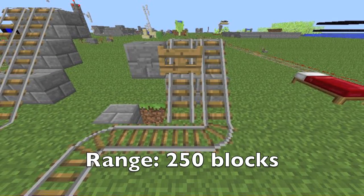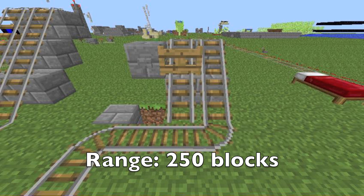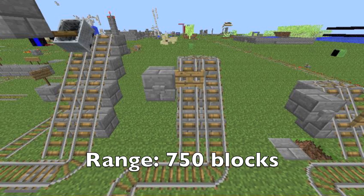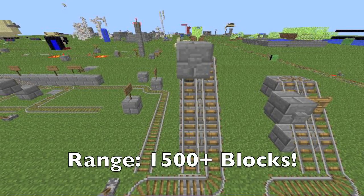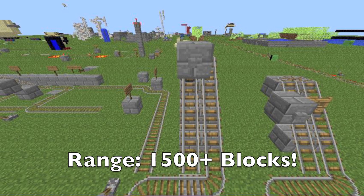There are three models of the Sieve. The Sieve Mini, for those short journeys which require transport. The Sieve Queen, for those journeys which are a bit too far for the Mini. The King Sieve, for the times where you are going to a far off land on a long ride with a minecart.